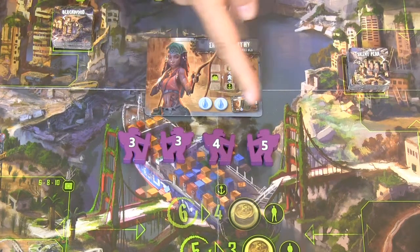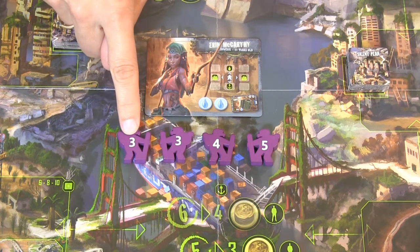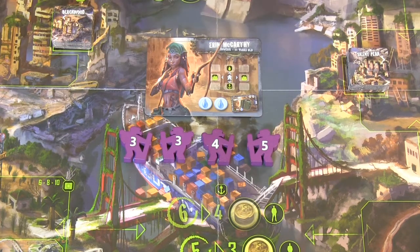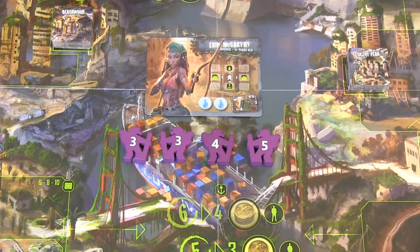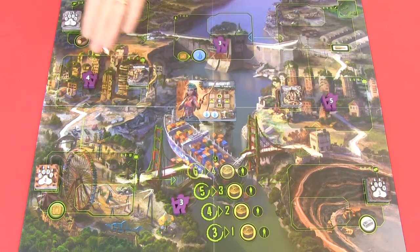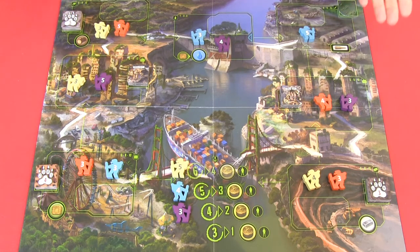Place the city tiles for Blackwood and Silent Peak. Each player has four heroes — two with three action points, one with four, and one with five. On the leader card you can see your starting positions. Each player places their four heroes on the main board, either simultaneously or one at a time. For example, Erin starts at the dam, has one on the cargo ship, and one in each city. When all players have placed their heroes, the main setup is done.